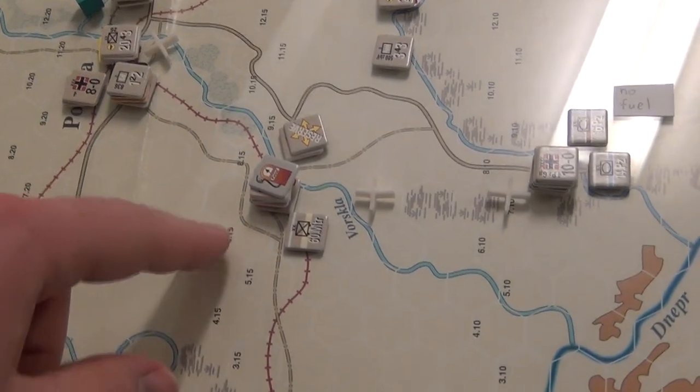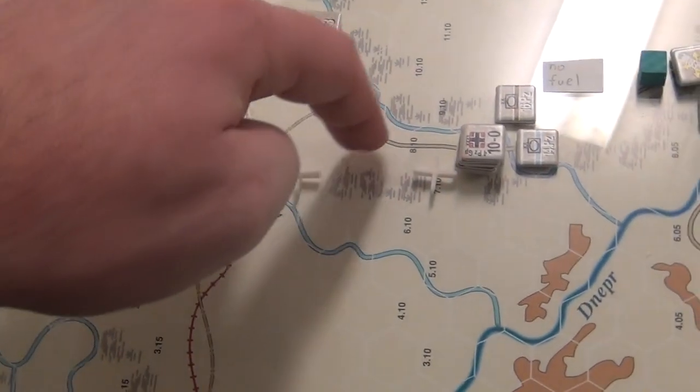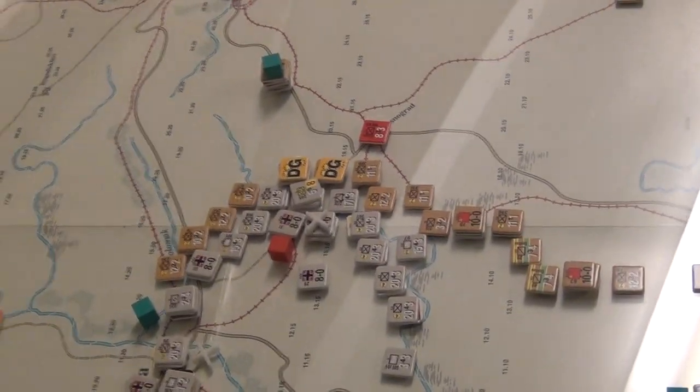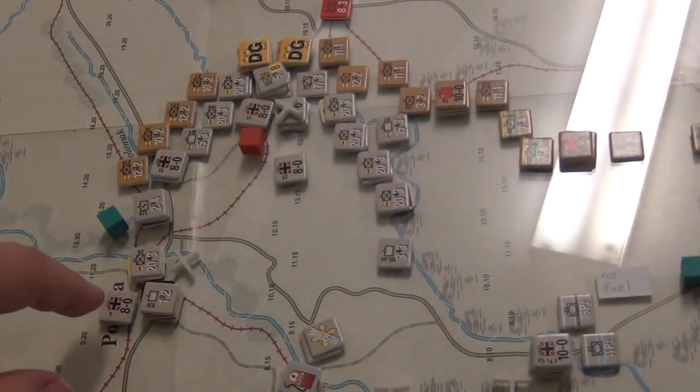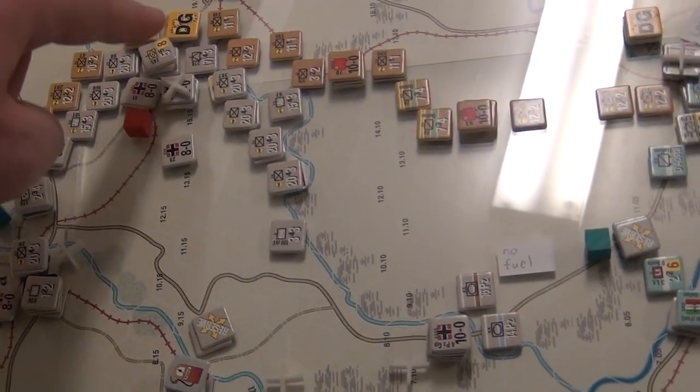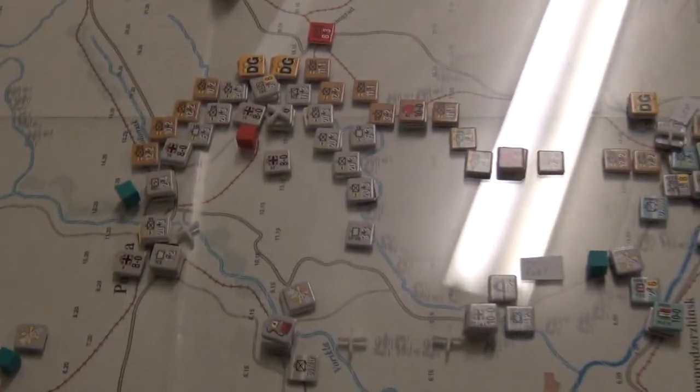Counting from this headquarter: one, two, three, four — and that guy can throw stuff all the way over here. So let's just look at the farthest distance somebody has to go, and if it can reach, then everybody else can reach. Counting: one, two, three, four, five, six — yeah, it can reach all of those just fine.